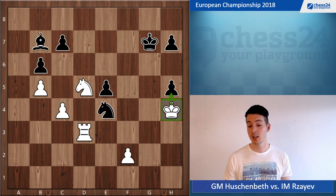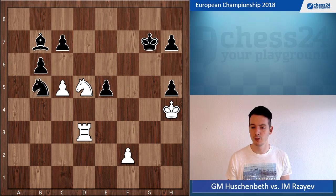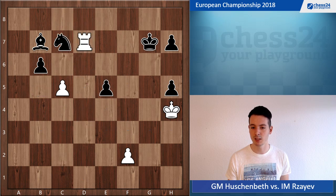Instead he went knight d6. Here I played knight takes c7, which is good. There's also c5, which I saw as well — also good, with the idea of knight takes b5 and knight takes c7. Very nice: knight takes, rook d7 check, take on c7, and win.